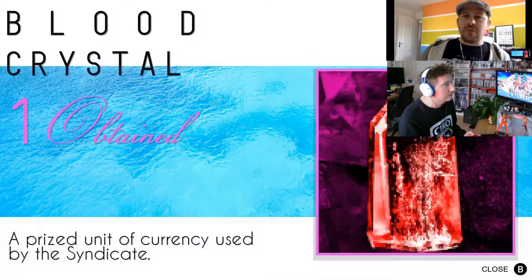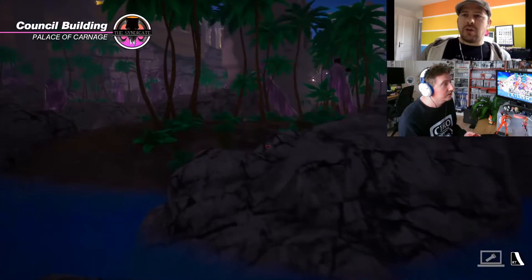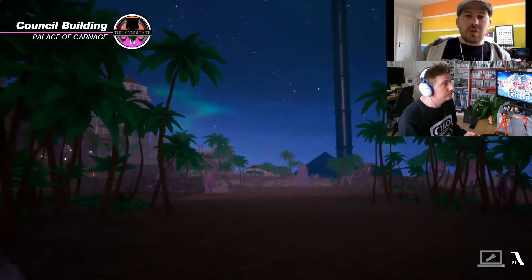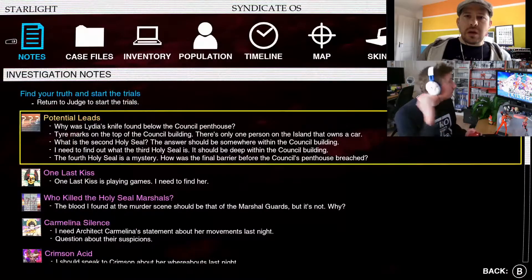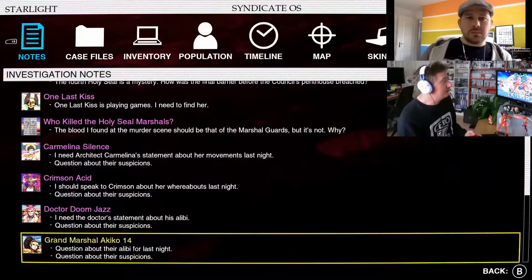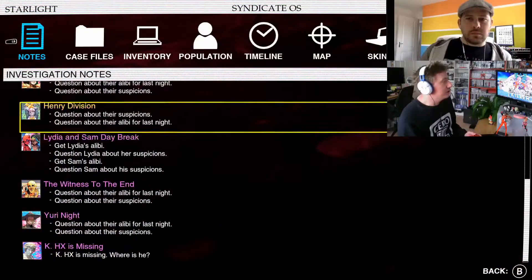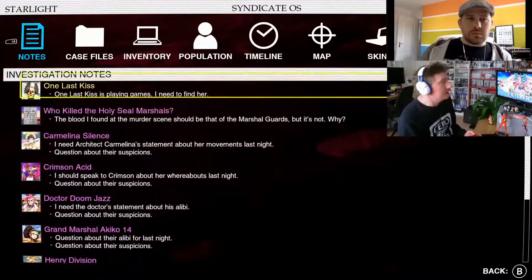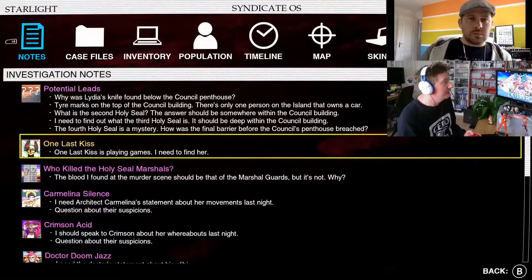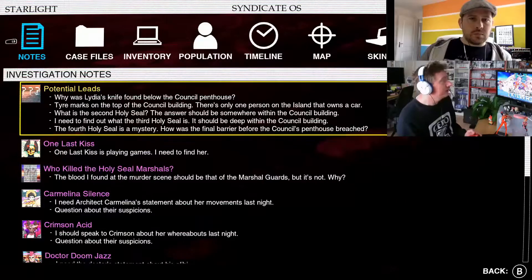We've collected quite a lot of information and it's a lot to track, having only really just started the game. As you speak to people and get information, you get investigation notes to give you potential leads on how to investigate and where to go next. It never spells it directly out for you, but gives hints about what you might want to do.